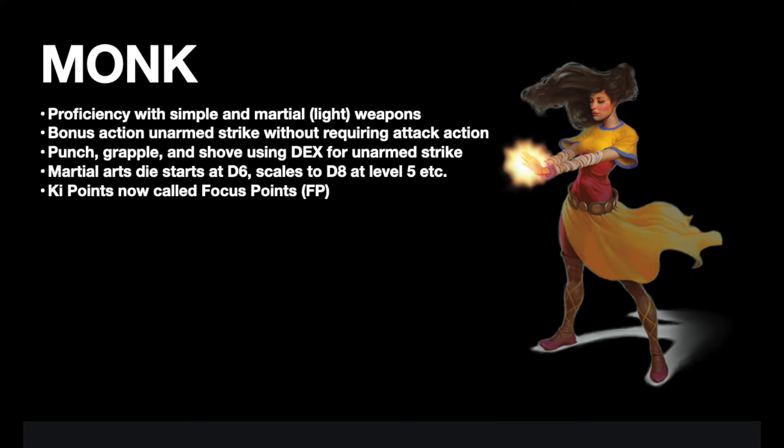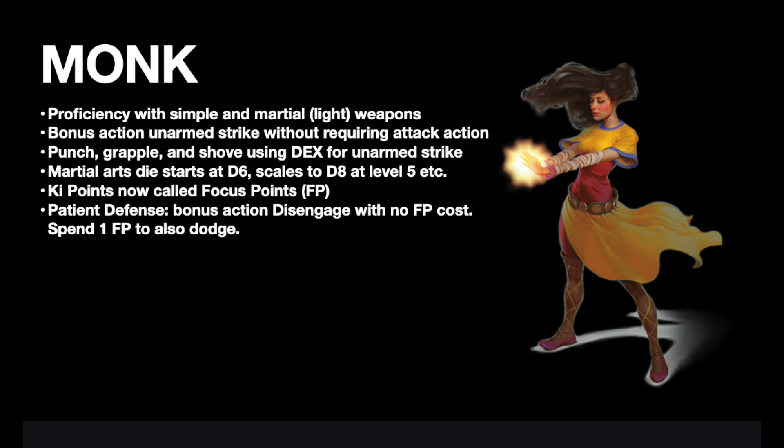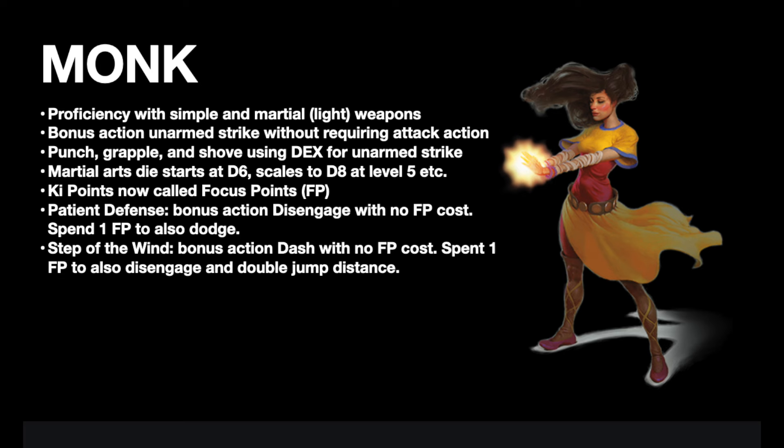The Monk gets focus points instead of key points, and I think that's a better name. Now let's dig into the Monk's three main abilities. Flurry of Blows is mostly unchanged at low levels, but Patient Defense and Step of the Wind get big upgrades. Patient Defense now allows the Monk to disengage as a bonus action for free with no focus points spent — this is perfect because the Monk is always best as a stick-and-move combatant. But then you can spend 1 FP to also dodge as a bonus action. Step of the Wind also now gives the Monk a free bonus action dash every turn, but you can spend 1 FP to disengage, dash, and have your jump distance doubled until the end of the turn. This basically gives the Monk the same bonus action options as the Rogue, except for the Hide option.